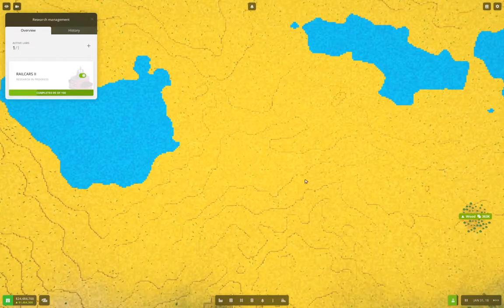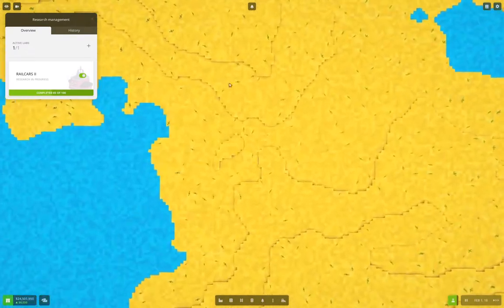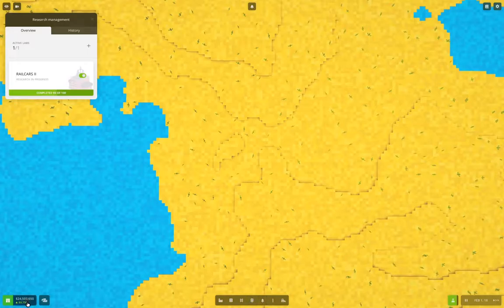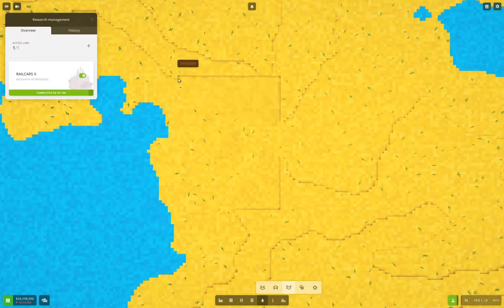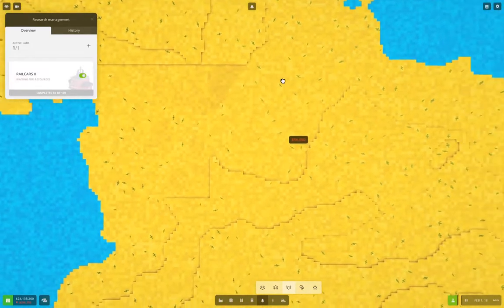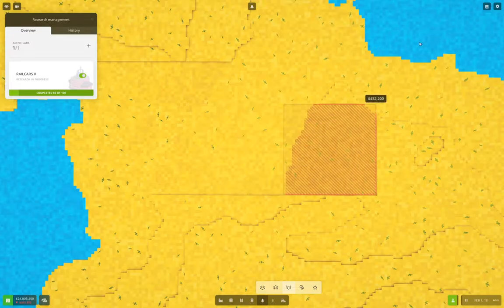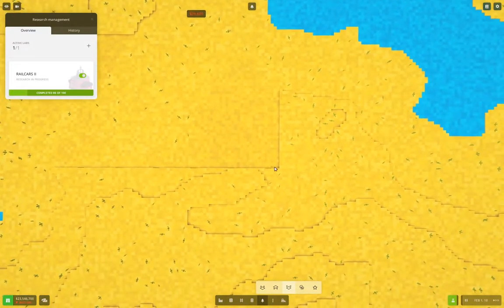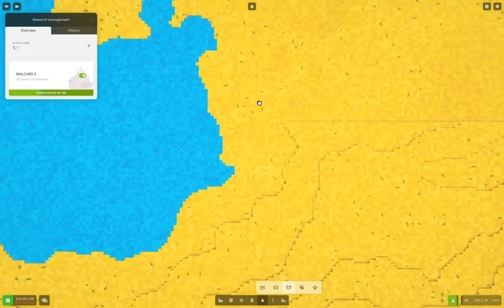The mega factory is going to be set up in this area here. The first thing I'm going to do is level the ground out - we have 24 and a half million, so leveling the ground out shouldn't be too much of a dent in our resources. I'm leveling it because it's going to be easier to manage the factory development if we don't have varying elevations in the way.